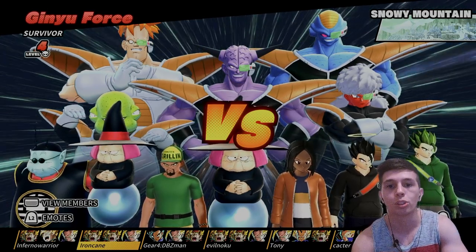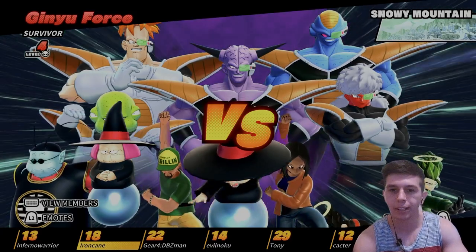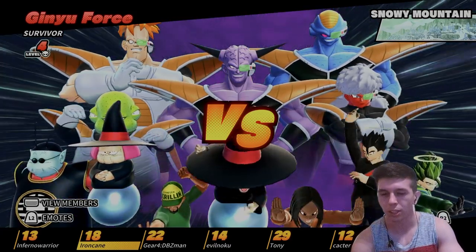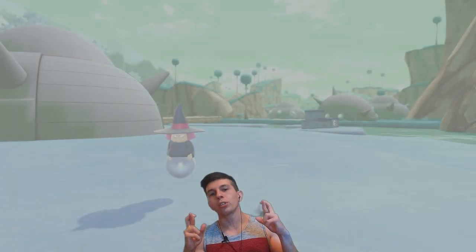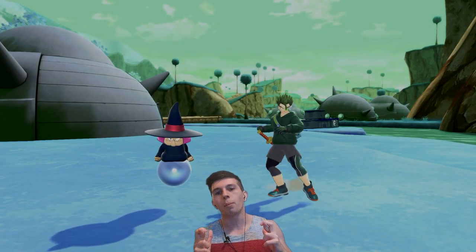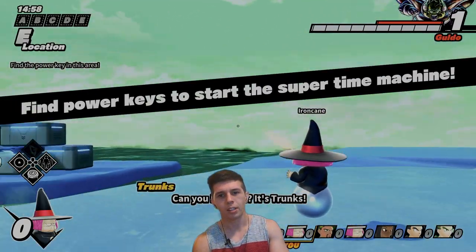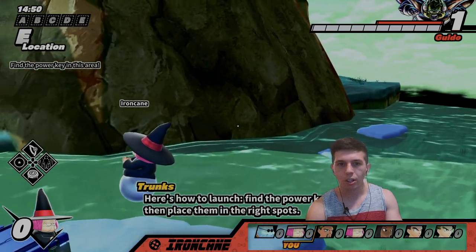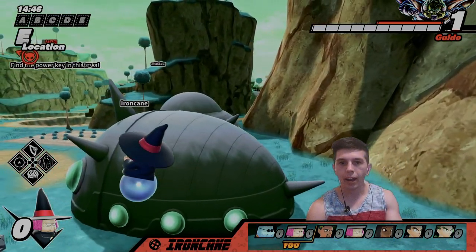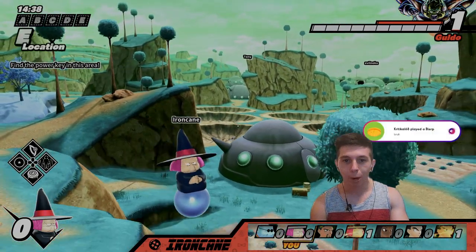For this next match, we're heading to Snowy Mountain. Our survivor levels don't matter because we're on the PTS server, and we're going up against a level four Ginyu. Let's cross our fingers and hopefully Baba will move even 2% faster with these speed buffs equipped. She moves faster! She moves faster, for real! It must be the vehicle speed boost! Baba is saved — we're going to celebrate by blasting the Baba Blicky!